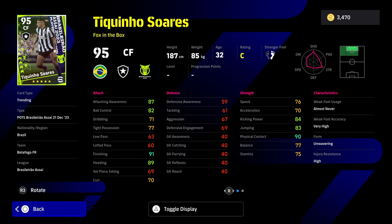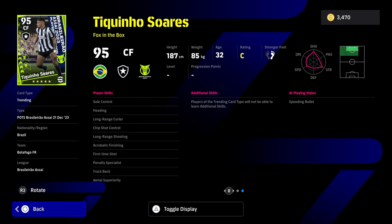Last but not least, we have Tequino Suarez. This guy's got pretty decent speed for a center forward — very strong, very Hulk-like. Kicking power, physical contact, and finishing are all good. But that acceleration, balance, and tight possession just isn't good enough, even though he's got a nice mix of player skills.